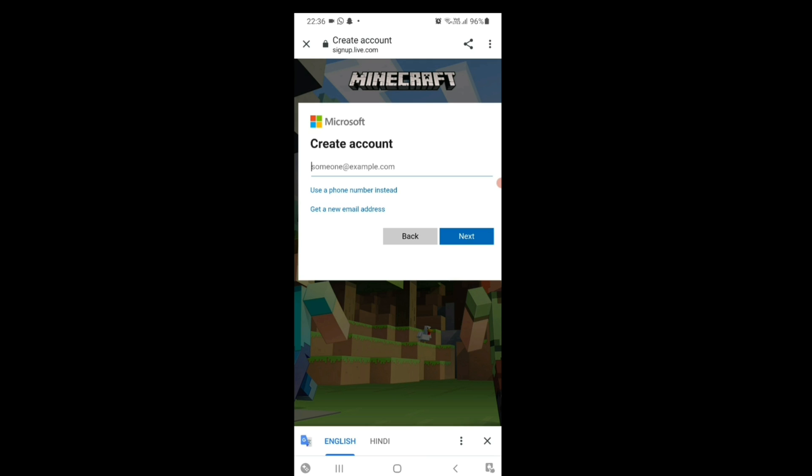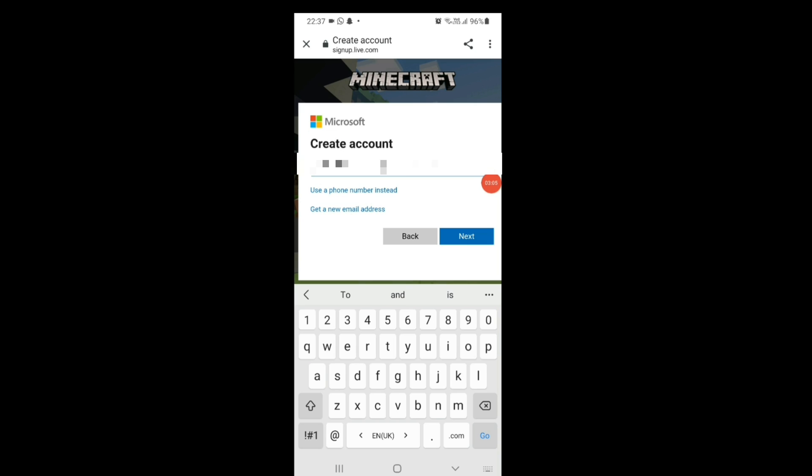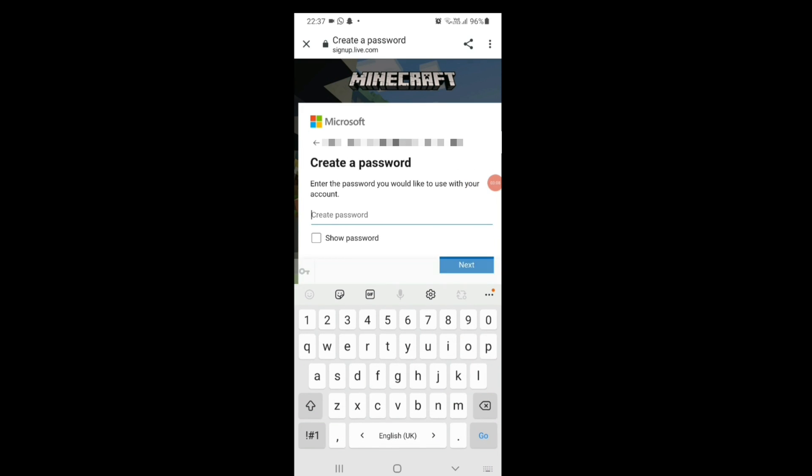Microsoft has restrictions for accounts associated with ages under 18 years. To avoid those restrictions, choose an email that has an age of more than 18 years. After entering your email, click the Next button.